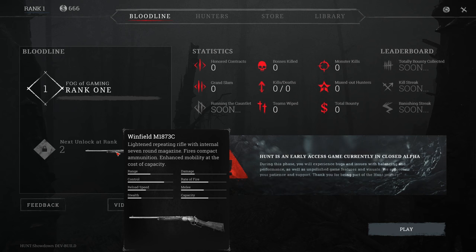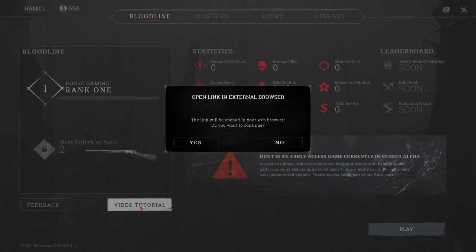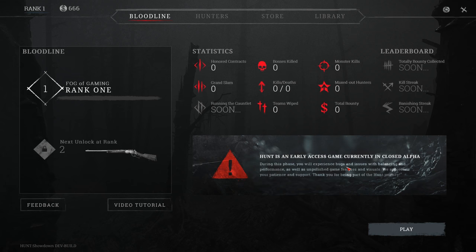I'll go over the guns a little bit later once we reach that part. Here you can give feedback and these are video tutorials, but they will only open in an external browser so we are not going to do that right now. This is the button you press to play, and these are all your statistics: your honoured contracts, the grand slam, the running gauntlet, bosses that you've killed, your kill to death ratios, your team wipes, your monsters killed, your maxed out hunters, your total bounty, and the leaderboard which will show you killstreaks and all that nice stuff.